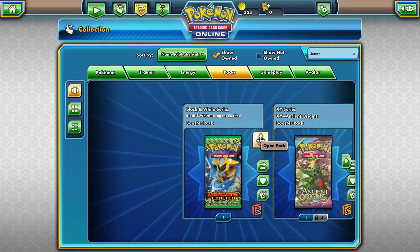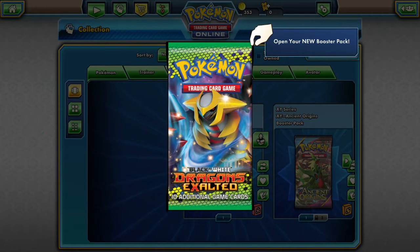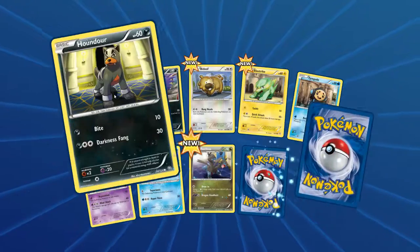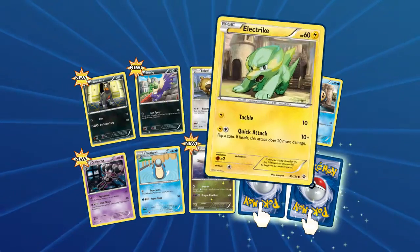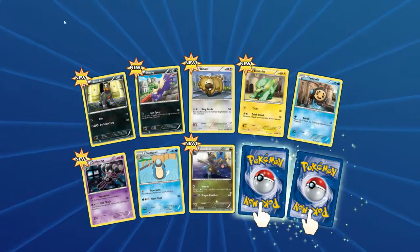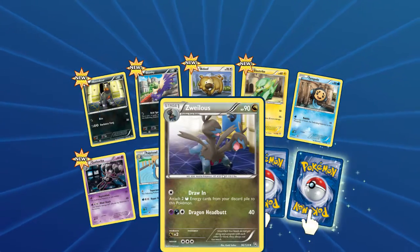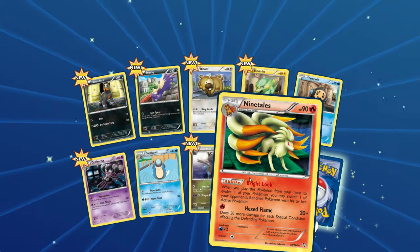This is a Black and White Dragon's Exalted booster, which I got from doing a special reward or something. I've never done anything on the Pokemon Trading Card Game Online before, so it'll be interesting to see what I actually get and how this works. Looks like we got a Hondur, a Stunky, a Bidoof, Electrike, Triumphal, Gotharita, Palpitoad, a Zoelius, and I'm not super familiar with the XY series, so we got a Ninetales.